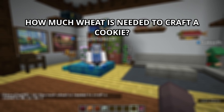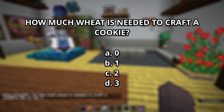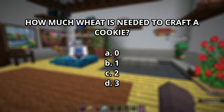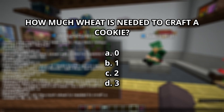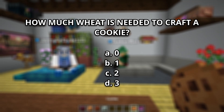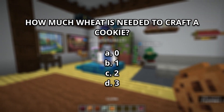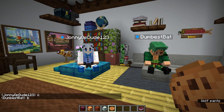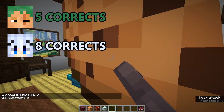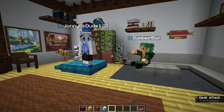Number 16: How much wheat is needed to craft a cookie? A, 0. B, 1. C, 2. Or D, 3. It's pretty obvious — it's C, 2 wheat. You have an odd number of wheat. Here's your cookie. Now feed it to the parrot.